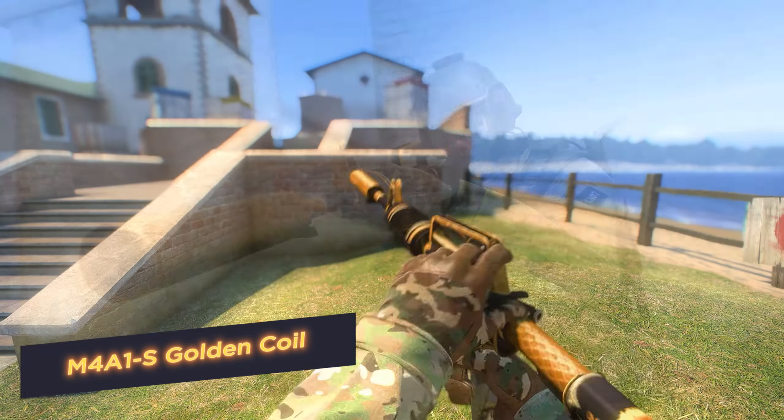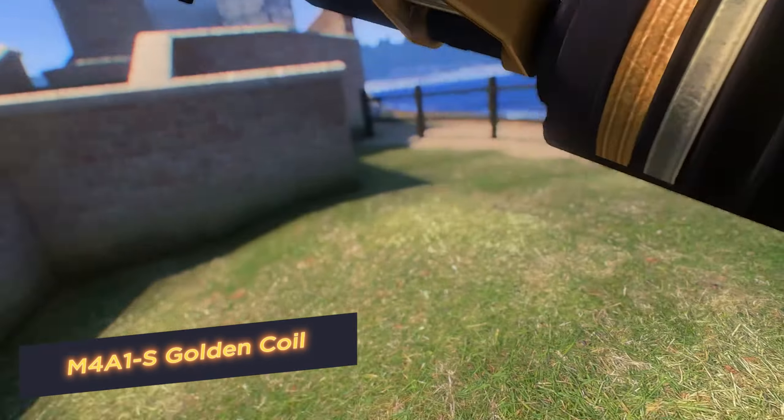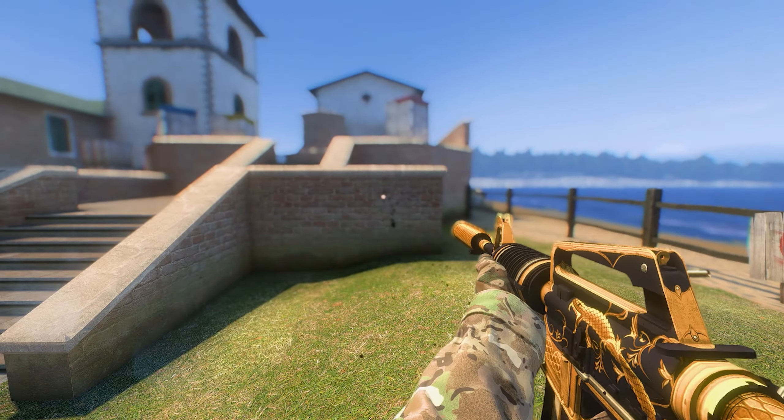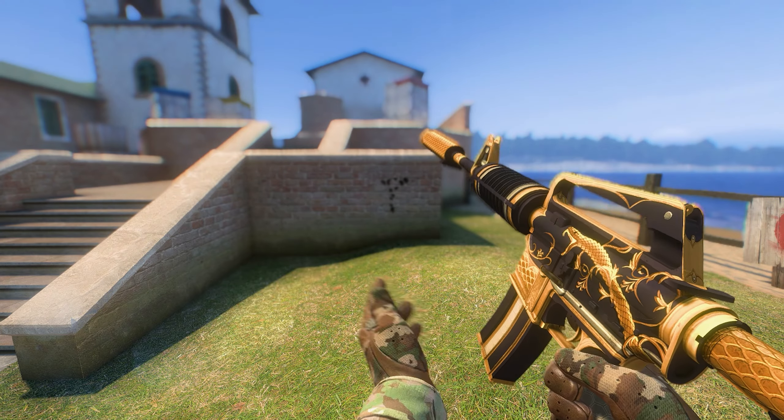M4A1S Golden Coil. The black and gold body of the rifle is decorated with the image of an attacking snake surrounded by vegetation patterns. The symbolism is not accidental because the snake is a ruthless and silent killer, and you will become one too if you just get your hands on this gun with silencer.